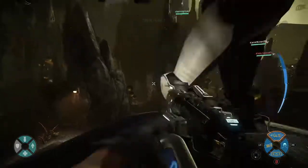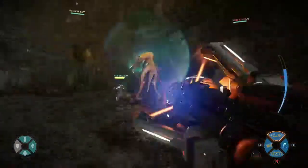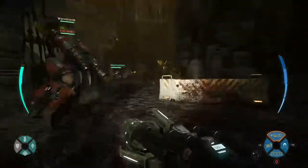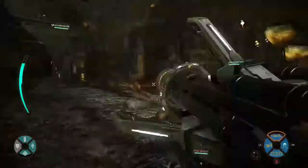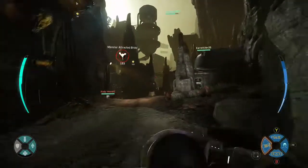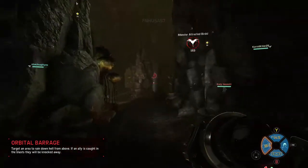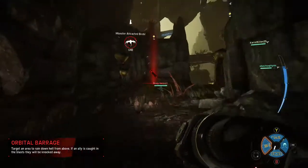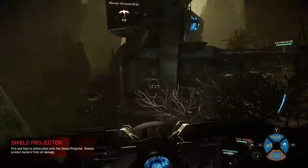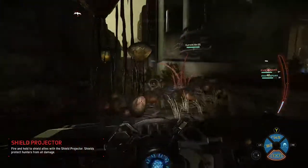First off, we have the laser cutter, which is black and silver now instead of black and yellow. That's really cool — that's your primary damage dealing weapon. You also have the orbital barrage, which is basically like a pair of binoculars. That is normally a dirty yellow kind of color, and now it's black and gold, which is really cool. You also have the shield device, which is also black and gold, and you can use that to shield your teammates — so that's very helpful.